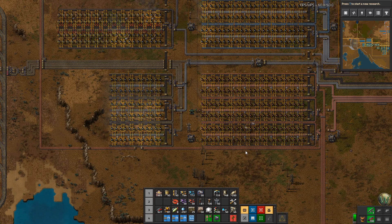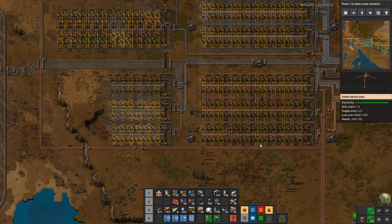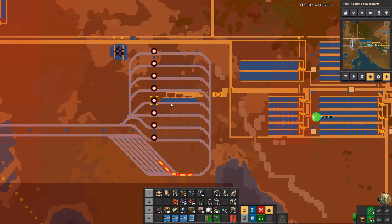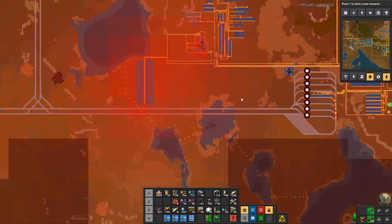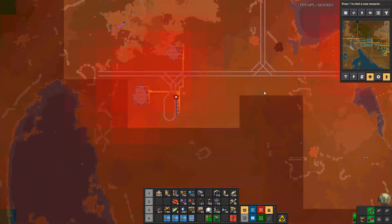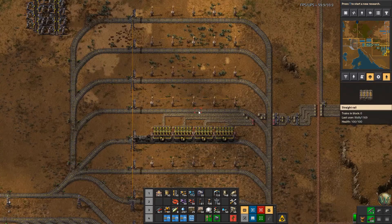Hello and welcome back to Factorio Vanilla 1.0. In our last episode we finally got the train station set up here at the main base and got an outpost kicking up some stone here, and we have a train running the rounds back and forth.